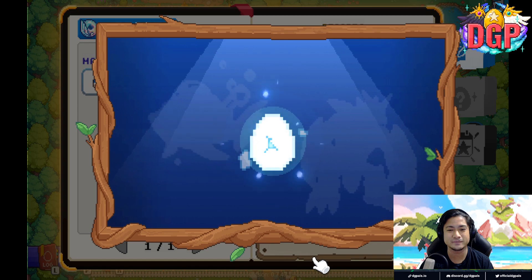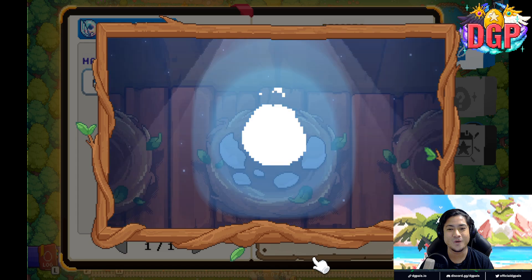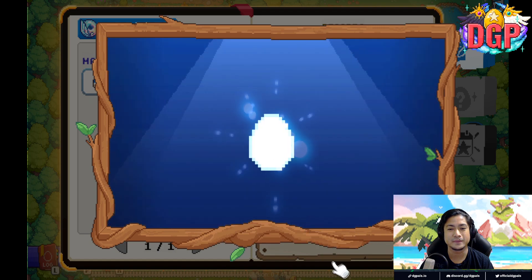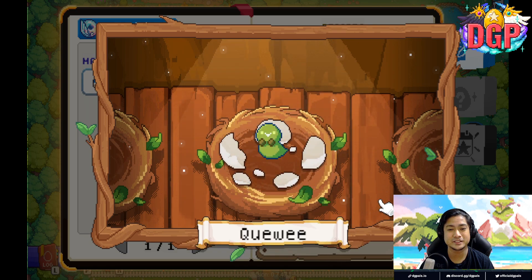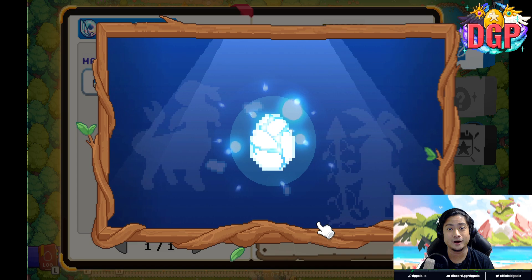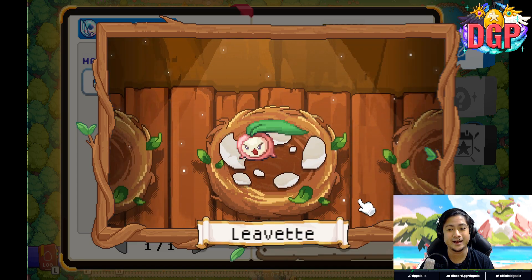Look at that hatching! I got the Peeps — the Peeps! One more. Looks nice. I got the QE. Nice. One more. I got the Leavette; he looks like a leaf. Nice to be plant.